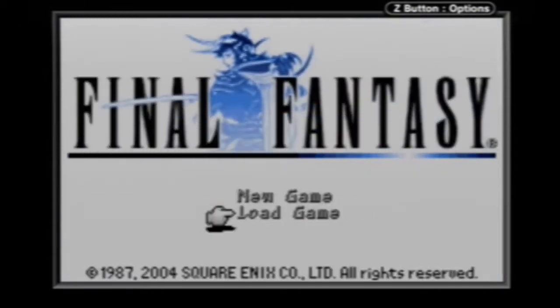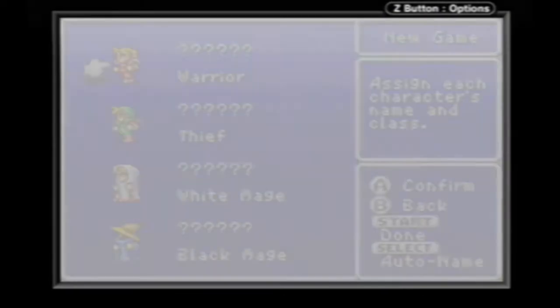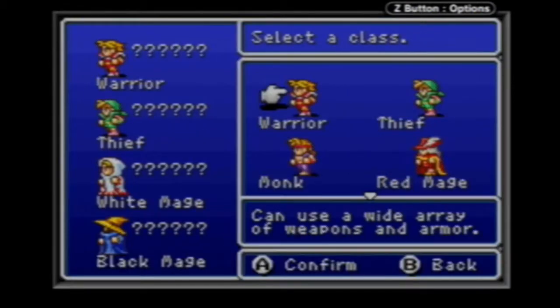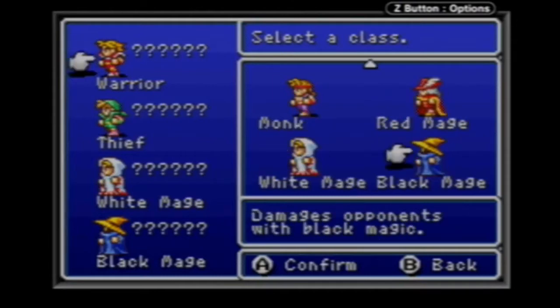Let's go ahead and get into the game so you can see how it's played. Let's check out a new game real quick. So here you start the game off by picking your party, which you can make warrior, thief, monk, red mage, white mage, and black mage.